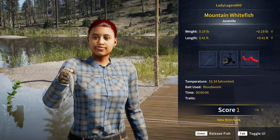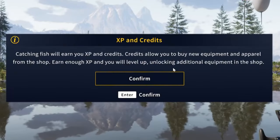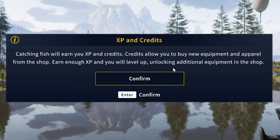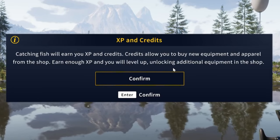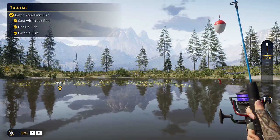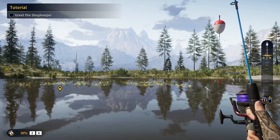We're going to release the fish. It says XP and credits: catching fish will earn you XP and credits. Credits allow you to buy new equipment and apparel from the shop. Earn enough XP and you will level up, unlocking additional equipment in the shop. That completed that mission.